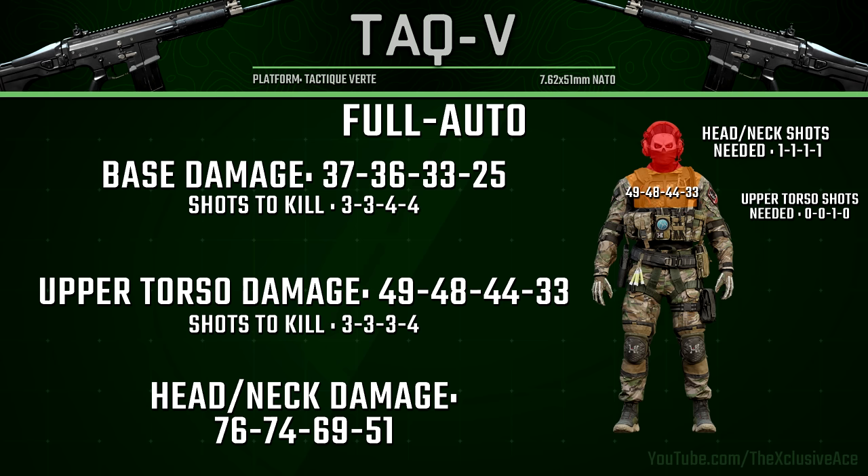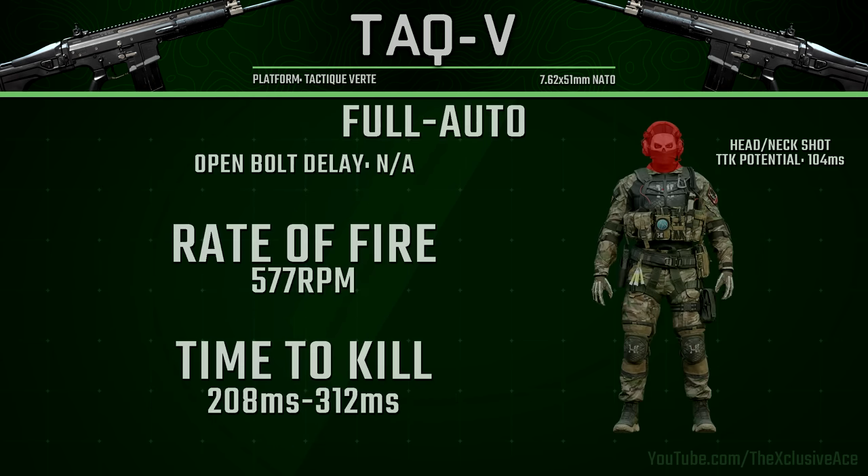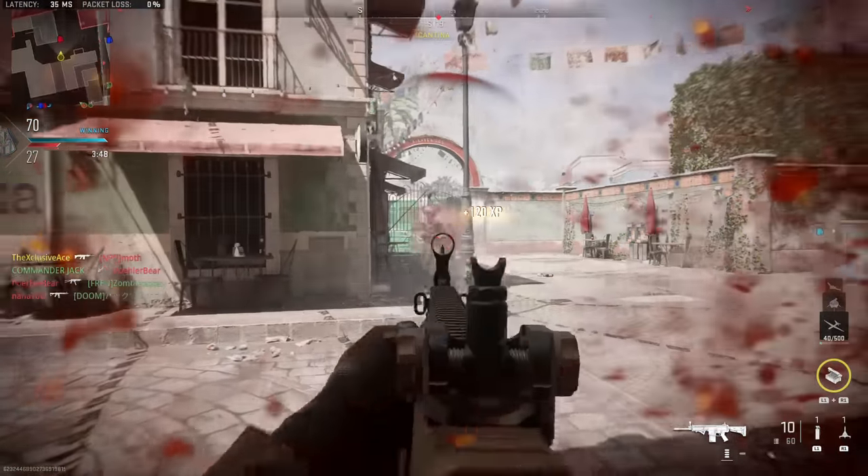The only exception is in the third damage range, where at least one bullet needs to hit the upper torso to maintain a three shot kill. The full auto rate of fire is 577 rounds per minute, giving a three shot kill TTK of 208 milliseconds — very competitive up close, though many SMGs will beat you in close quarters. However, land just one headshot mixed with body shots and you get a two shot kill at 104 milliseconds TTK, which basically nothing can reliably compete against aside from shotguns.